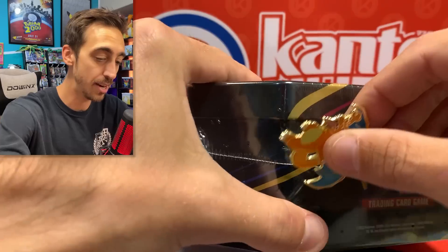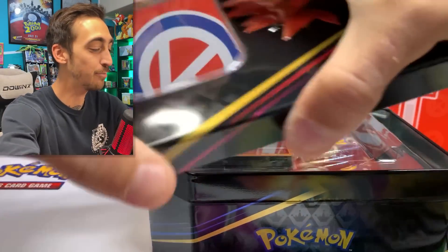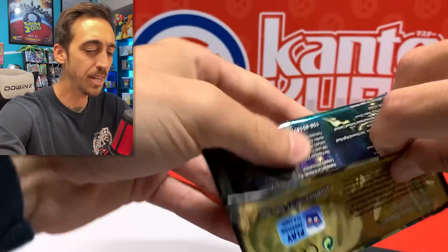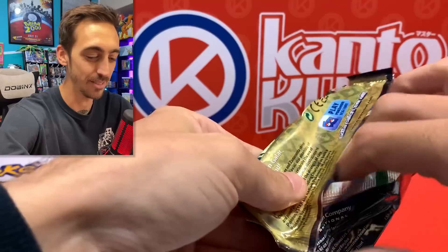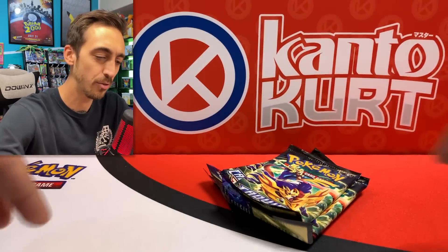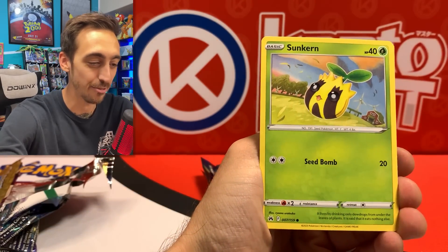Had to grab the Crown Zenith tin. I think there's about 40 cards I still need to finish Crown Zenith — maybe somewhere in the 30s. I still haven't pulled that gold Arceus; I really want to pull it. Somehow I've pulled two gold Giratinas but not the Arceus. Should be five packs of Crown Zenith — yep, five. I opened a full case, two of each tin, when they came out and literally hit nothing, so if I can just get anything today I'll feel a lot better.